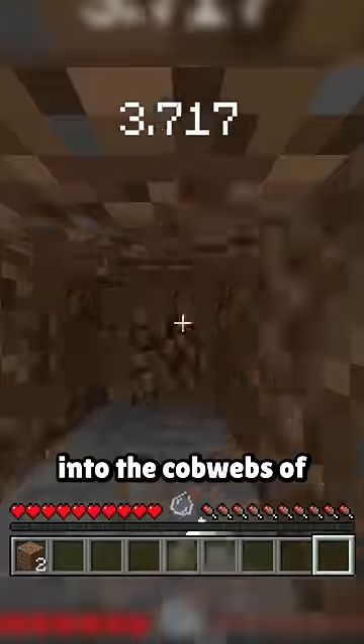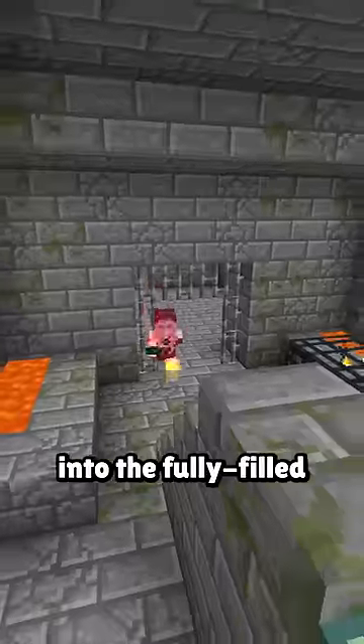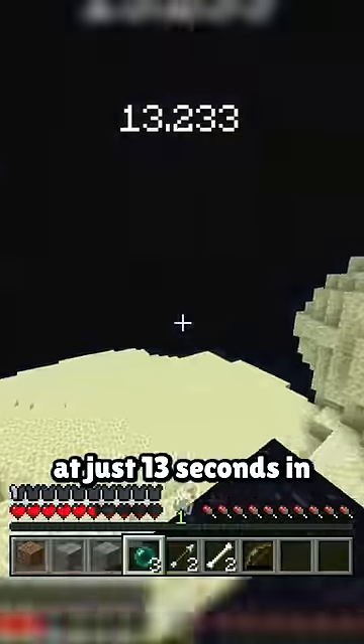Where to start — Hanabi spawns in and drops into the cobwebs of the Stronghold's library, typical for a human run start, but what's not typical is this stupidly rare cluster of mobs, giving way for a creeper to blow them up and give Hanabi enderpearls, a bow, and arrows, letting him launch into the fully-filled end portal at just 13 seconds in.